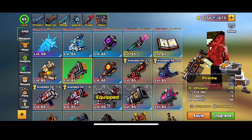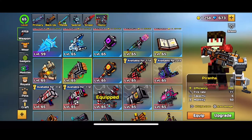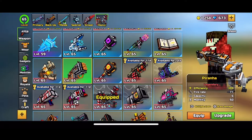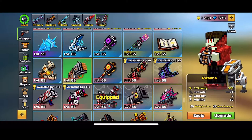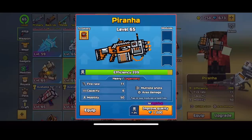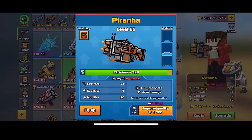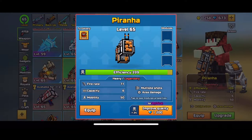The Piranha is a heavy weapon. It looks like an absolute beast — like a missile station but smaller. It has an efficiency of 399, a fire rate of 71, capacity of 6, mobility of 50. It has multiple shots and area damage, no modules, and comes at legendary status with nothing upgraded on it. It's level 65 because I'm level 65.